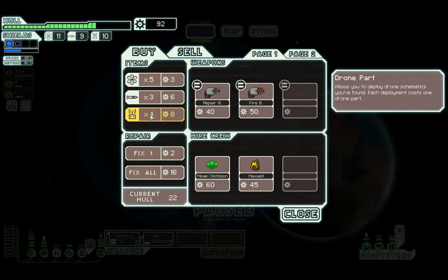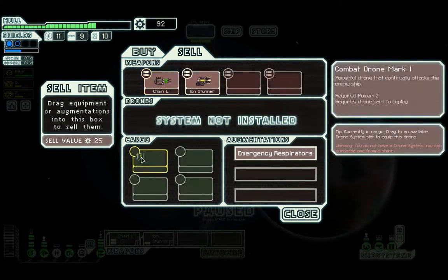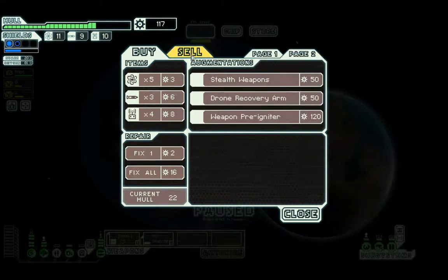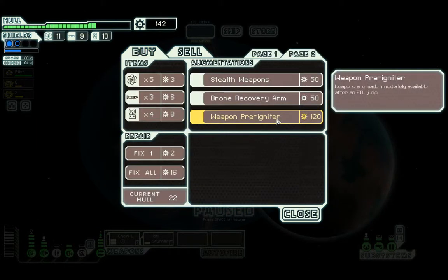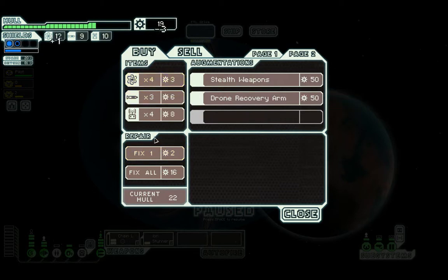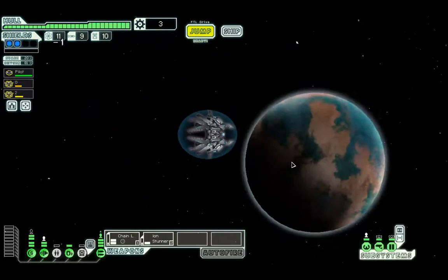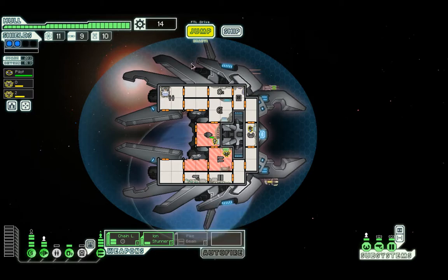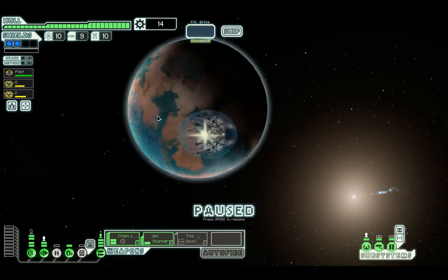Weapon pre-igniter — I can possibly get that. Actually I know I can get it, I think. Oh, we're just shy of it. We do need that weapon pre-igniter if we want any success. Emergency respirators — as much as it is pretty handy on this particular ship, we do need the pre-igniter. Now you're probably thinking, well, you haven't really got the weapons required for this particular sort of fight. But having them start firing straight away can be the difference between winning. Oh, look at that free weapon as well. We do need to upgrade our ship to use that. But it's time to go to an abandoned sector — that's two abandoned sectors straight away. Maybe it's something to do with being Lanius.